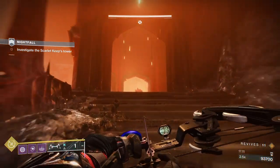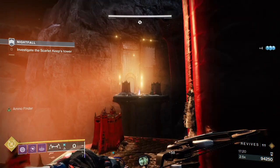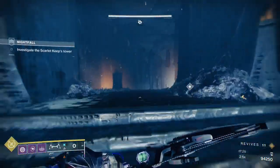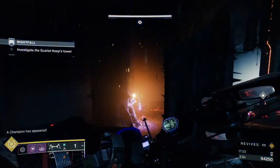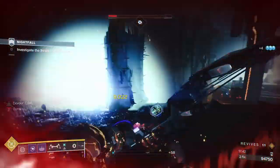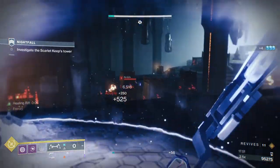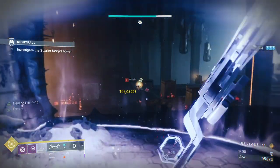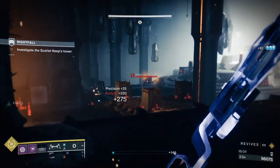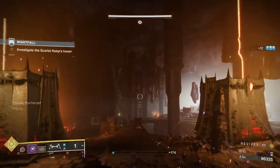This next area is the gateway to the next big section. There's a champion here and some acolytes. I throw a grenade on the champion — probably shouldn't have done that, because ads start attacking me from the right. Normally I just take the ads on the right first and then the champion from the bottom. If the grenade gets a kill, I'd have Devour which makes everything easier. Once all the ads are gone it's just us and the champion.